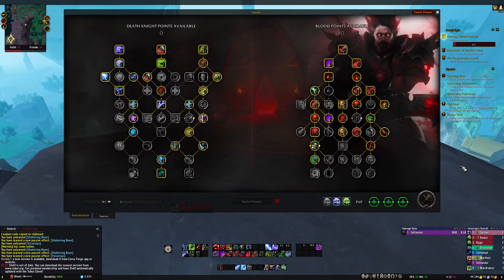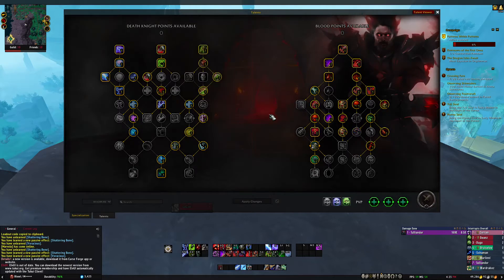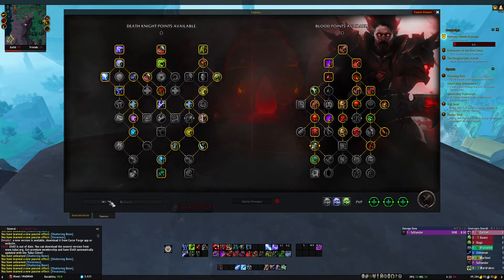You can share builds and also import builds. If you have a build you want to import, go down to this little selector here and click Import. You can copy-paste the code, give it a loadout name, and then click Import. It'll change all your talents — super easy. If you want to go back, just select a different loadout like Mythic Plus and it switches your talents back.